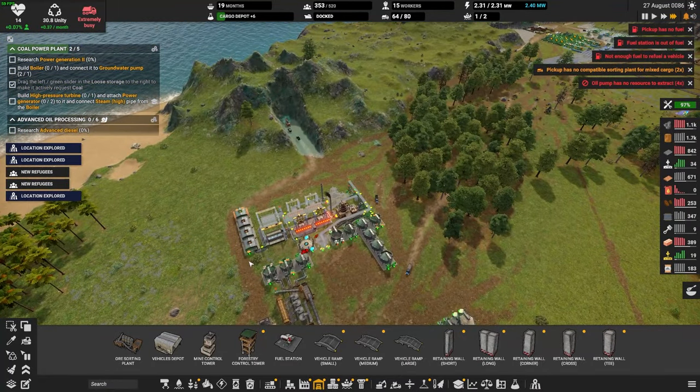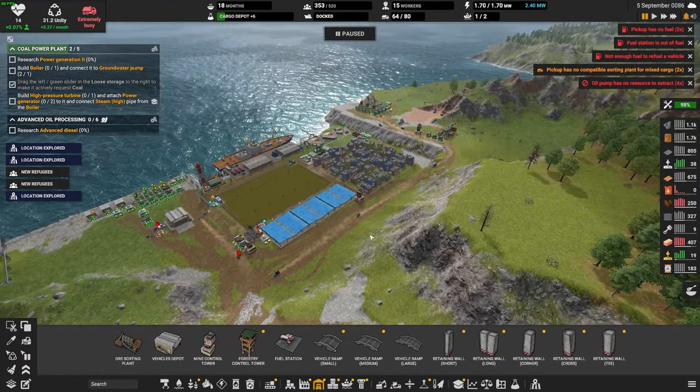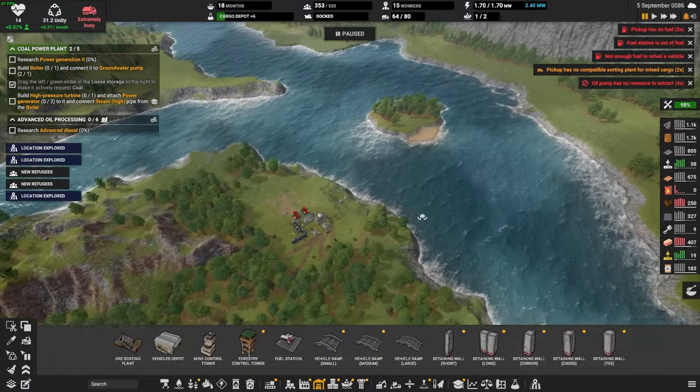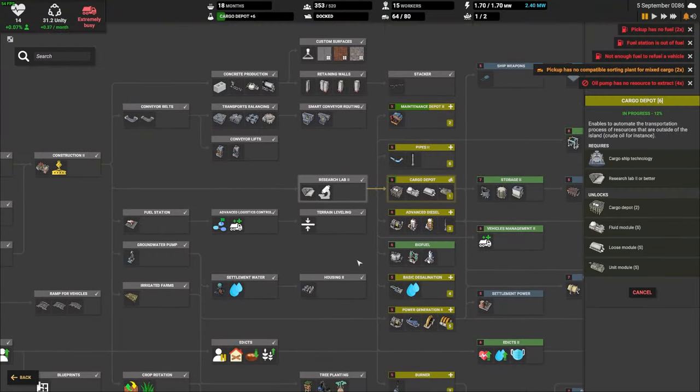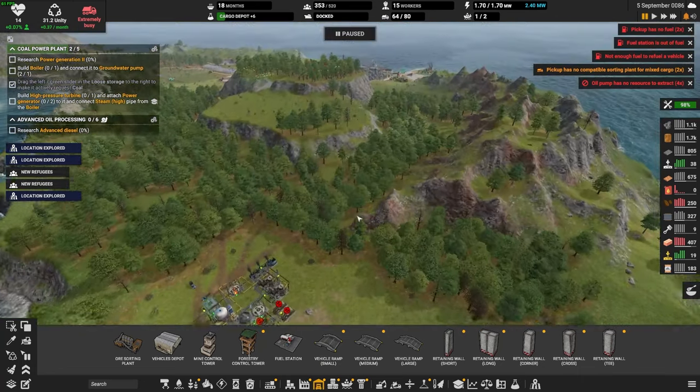This farm still hasn't been built, and we're out of oil. That's important. We're in trouble here — we're still researching cargo depot. We've got to get that going fast because we are out of oil.